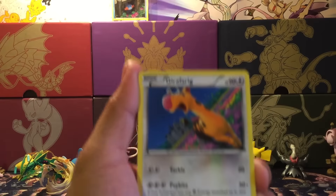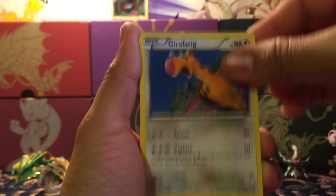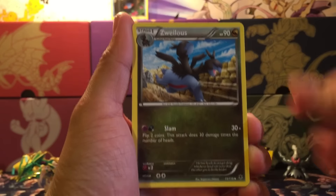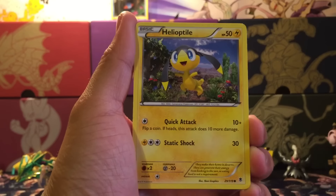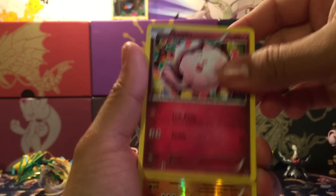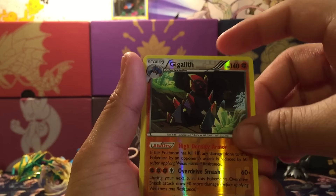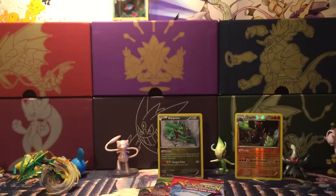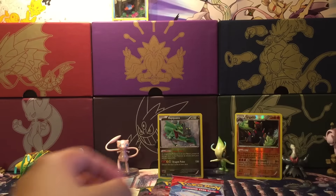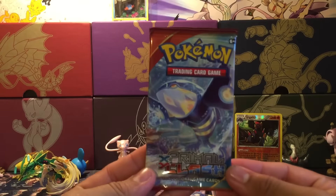Opening up Phantom Forces — here's the code card. We start off with Girafarig, Manectric Spirit Link, Zweilous, Skiddo, Whismur, Zubat, Helioptile — I hate that Pokémon — and Swirlix. We get a Gigalith Reverse, which is a rare — that is one point on the board! And then we get a Bronzong regular rare. We did get one point on the board.